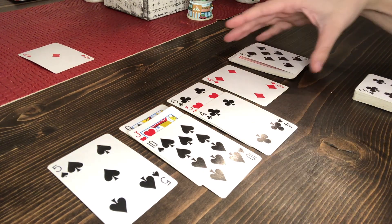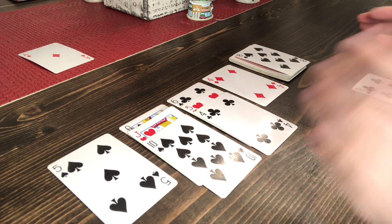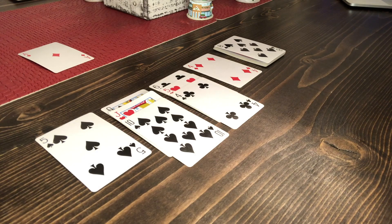Pounce pile cards can only be moved into an empty work pile zone, built onto one of your work piles, or played out in the middle. The point is to be the first to get rid of all 13 cards. When you get rid of all 13 cards in your pounce pile, you say 'pounce' and the round ends.